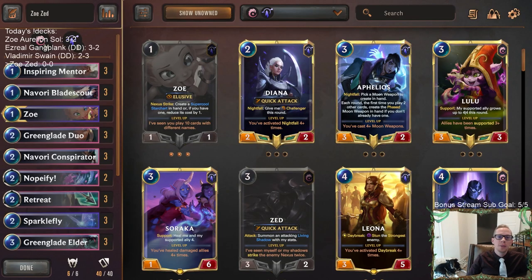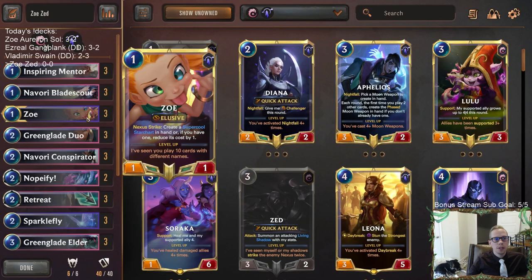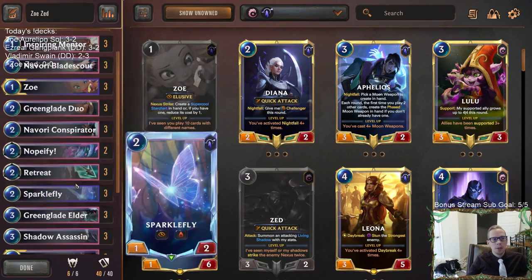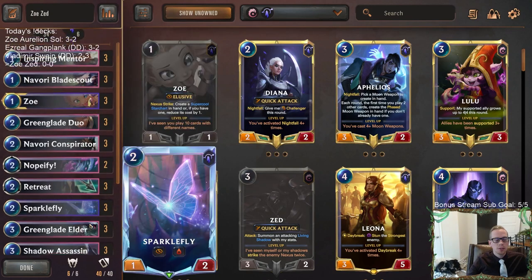Welcome everybody on Twitch chat and YouTube for some Zoe Zed. We're going to be playing an Ionia deck with some elusives, splashing a couple elusives from Targon — just Zoe and Sparklefly as our only Targon cards. We're playing a Greenglade Elder plus elusives deck. We've played a couple different variations of this recently. I always enjoy them — Greenglade Elder is a really cool and underrated card.